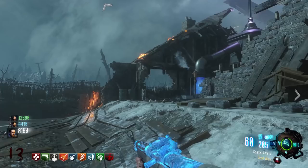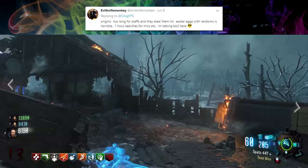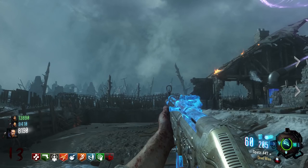Coming in at the number four spot is Origins. It's pretty much exactly the same issue — everyone calls a staff at the beginning of the game, and if they don't get the staff they want, they're going to rage quit. I never expect to go for high rounds on Origins. I've done the easter egg once with randoms, and it was because they had mics and were talking, so it was really easy to follow along.